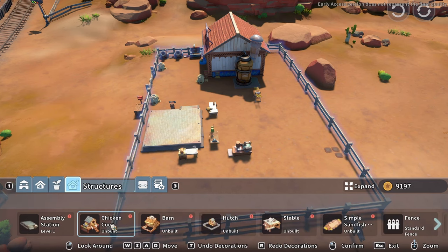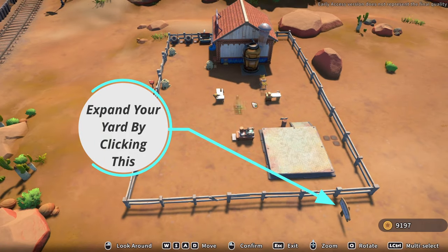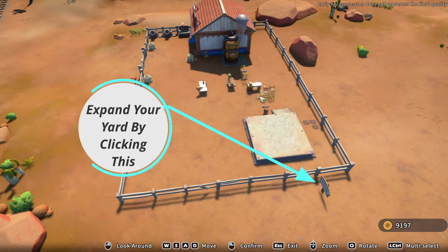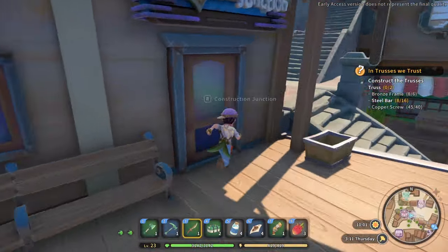At the construction junction, you can do things like start keeping chickens by buying a barn, increase the size of your yard, upgrade the assembly station, and buy a bigger house — all found right there.